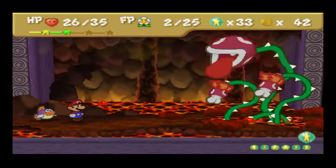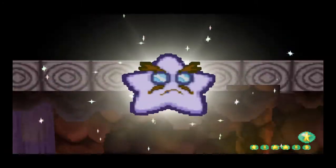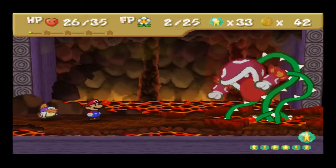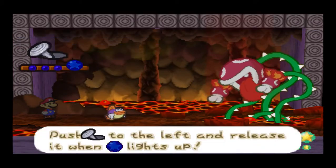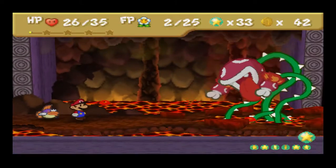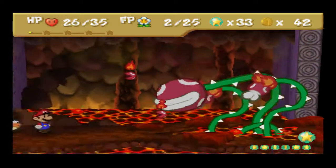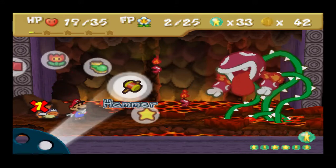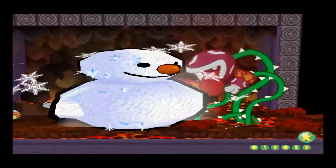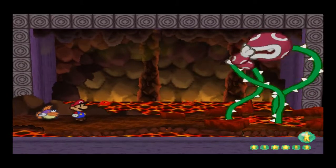Okay, I'll use star storm — I gotta use star storm. Using these costs no FP, by the way, so this does seven damage in total, which is pretty strong. That was a fail — they came back. He's stronger when he's lava-fied, so each time he comes back from fire, keep on using your snowman dolls until you run out of them. It's best to buy as many as you can. And there you go, there you have it.